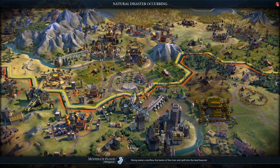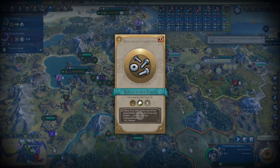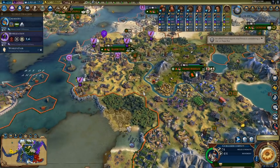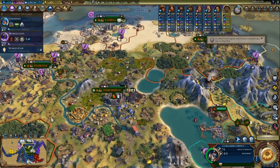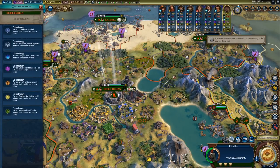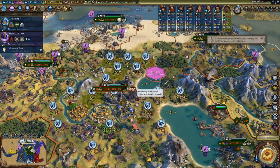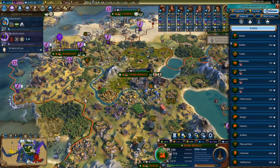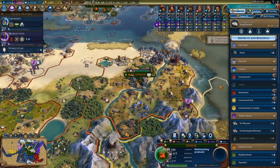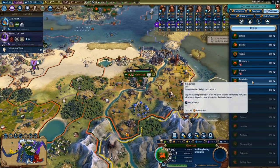My inquisitor was destroyed by a Persian apostle. We unlocked Infantry — nice. But I need to do something about all these apostles. First, let's assign the spy again to counter-spy, and I'm going to buy a bunch of inquisitors and defend ourselves.